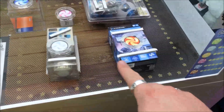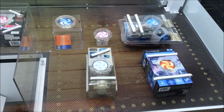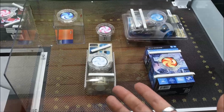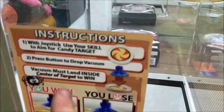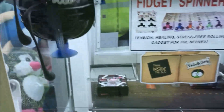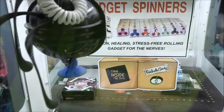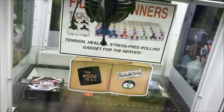You may be asking yourself why they put these things on the other parts where the prize areas aren't. The reason being is if you land this suction thing on one of those parts, it's going to pick up the prize — because this is a vacuum, actually. It says vacuum must land inside center target of wind, so it has to be flat for it to actually create a suction. You guys saw in my last video, I won the fidget spinner thing out of here. Of course, I didn't get that actual win on video.